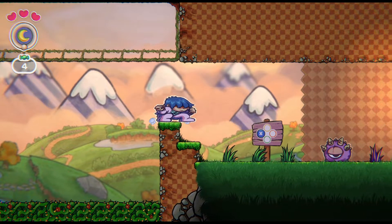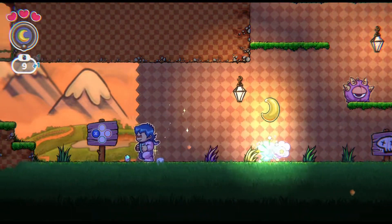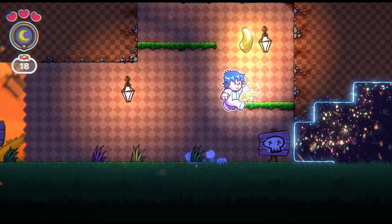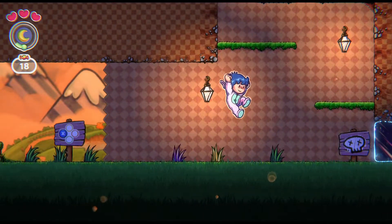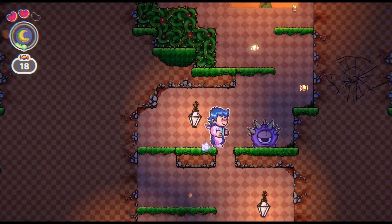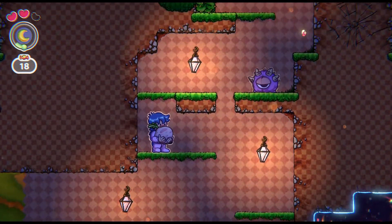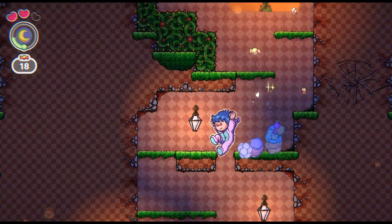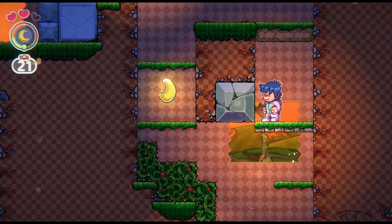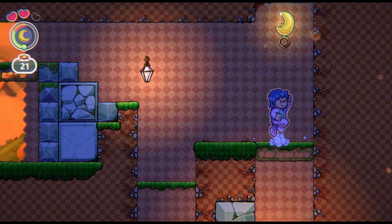For people unfamiliar with Little Nemo, that's sort of the whole vibe — it all takes place inside of Slumberland, inside your dreams. We can pull up turnips, Mario 2 style. And as you can see, the game's visual aesthetic is beautiful. The game looks beautiful, the music is gorgeous.